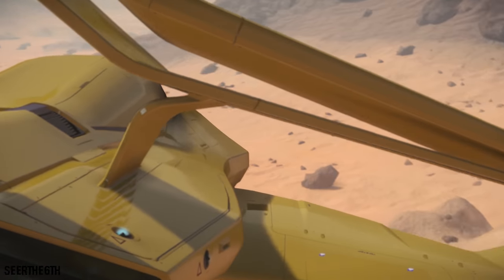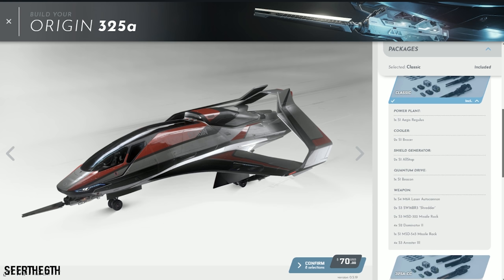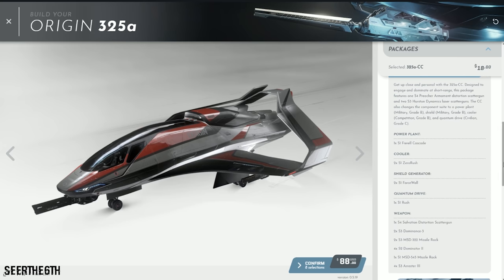The first and default one is the Classic Package. This comes with grade C components, all size 1. This also comes with a size 4 laser cannon for the nose, and two size 3 shredders along the wings, and 8 missiles total — two size 2 on each wing, and four size 3 internal to the ship. The next package is the CC package at $18. This comes with a military gray B power plant, shield generators, and coolers, but a grade C quantum drive. This package comes with a distortion cannon for the nose being size 4, and two size 3 dominant scatter guns for close range.